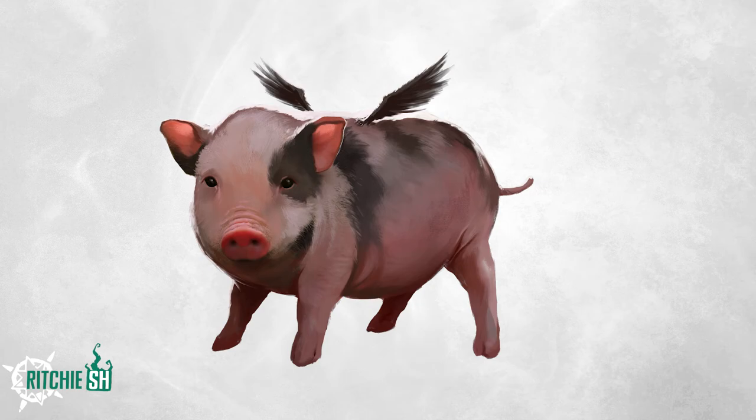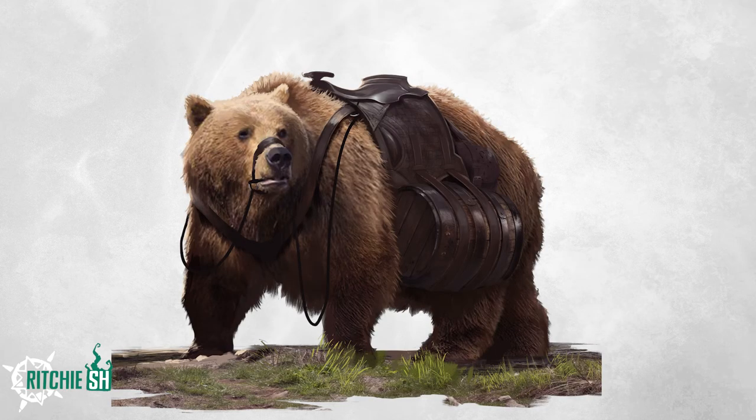Do these wings allow the pig to fly? Well, probably not, because the pig's pretty big and the wings are pretty small. Next, we have the Brew Bear Mount. If you're planning on playing a Dwarf, this will be the perfect mount for you, as it has kegs strapped to its sides — perfect for drinking.